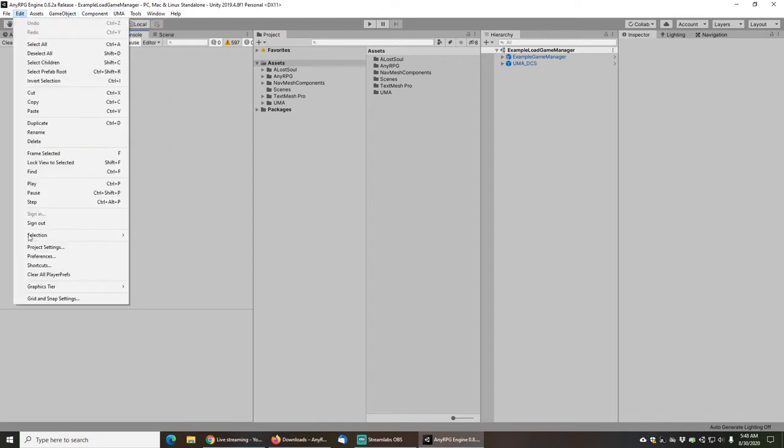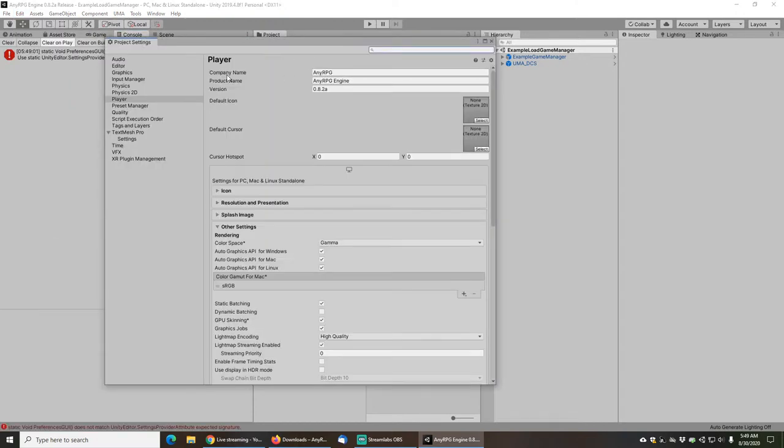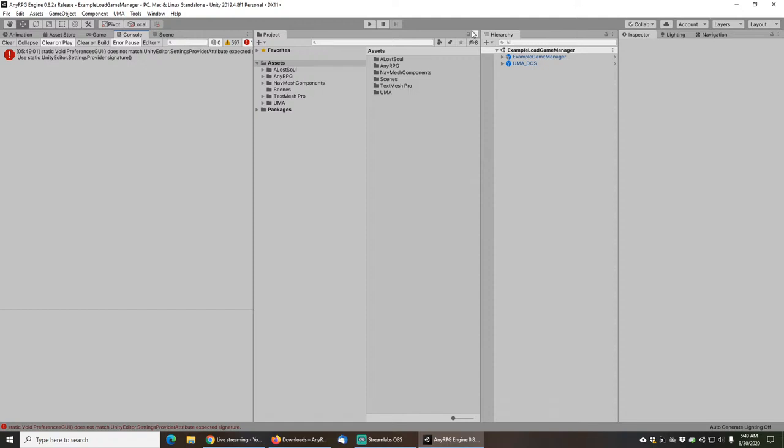If you look in your Unity project settings, no matter where your project is or what Unity project you have open, if you're using the engine and you put in the same values for the company name, product name, and version, it'll get saved in the same spot. So even though this is a brand new project, I can still pick up my old player prefs and save files just by putting the same values in there. That's just kind of a neat trick.